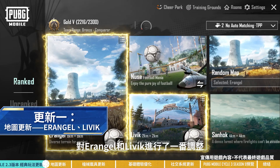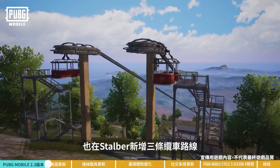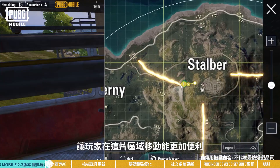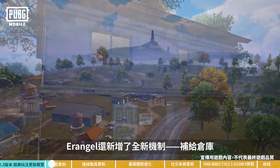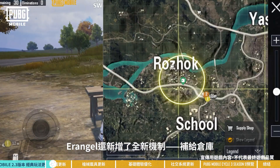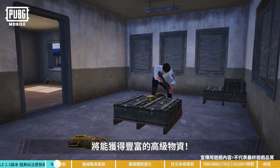In this update, we've made some tweaks to both Erangel and Livik. First up is Erangel. We've added three cable car routes to Stalber to make it easier for players to move around the area. What's more, we've also added a new feature to Erangel — the supply warehouse. If you manage to get your hands on the access card and enter the supply warehouse, you'll be rewarded with loads of advanced supplies.